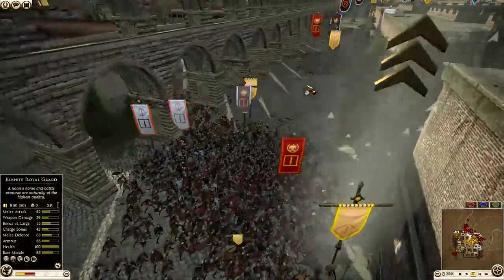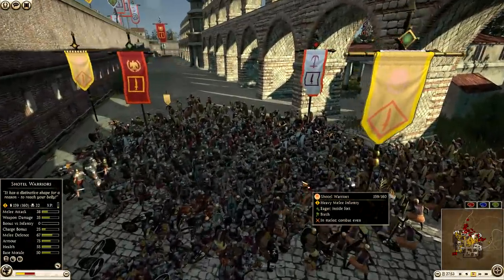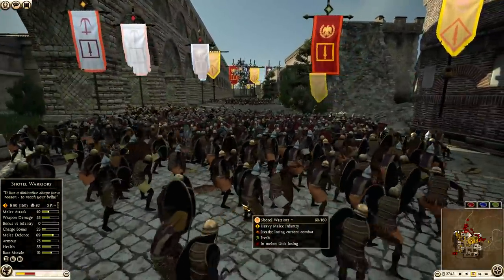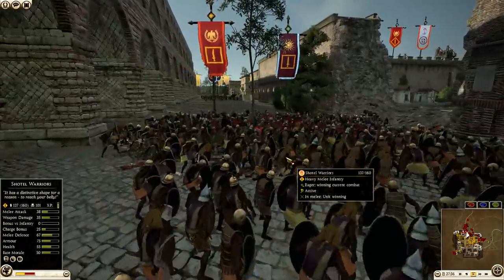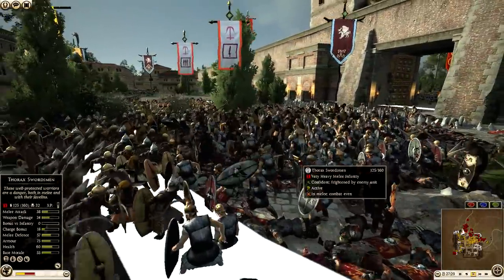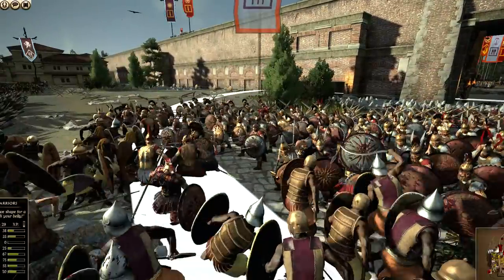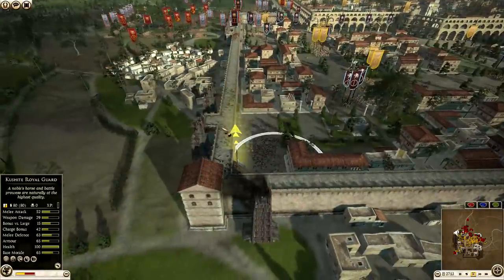We've got another force of Kush with Shotel Warriors coming in to support because Macedon's Thorax Swordsmen can't hold for any longer. This isn't good for the attackers — you're surrounded by Shotel Warriors. They're going to get slaughtered. Okay, they're at 81 kills now, 81 kills. And these guys are at 101. Back over this way, now we have the Seleucids pouring in troops, and this little gate area battle has been quite bloody. And now we have Swaybe who are victorious on this corner.